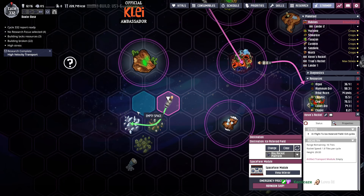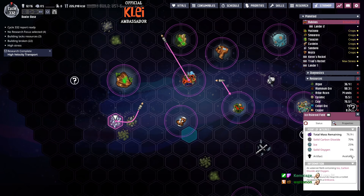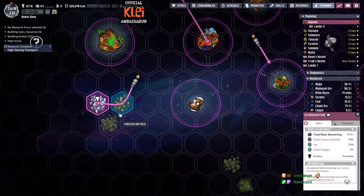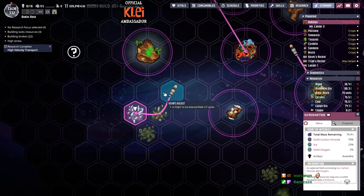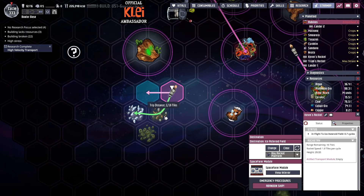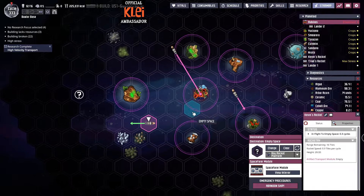Let's head to the ice asteroid field. What is there? Solid carbon dioxide, ice and oxygen. Well, that's pretty damn useless. Who wants 70% solid carbon dioxide? I wonder if I go through this one - let's go this way, just go around this one. Did that do anything? Nope. Save ruined us.